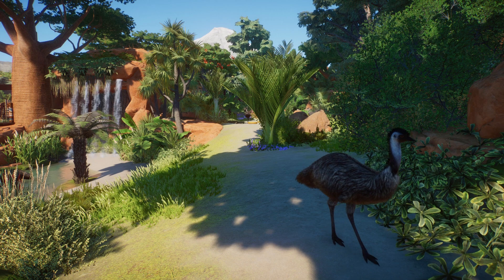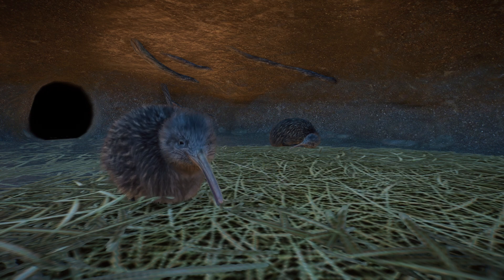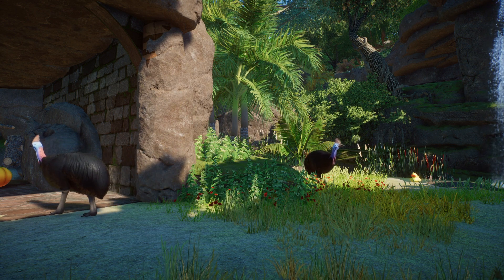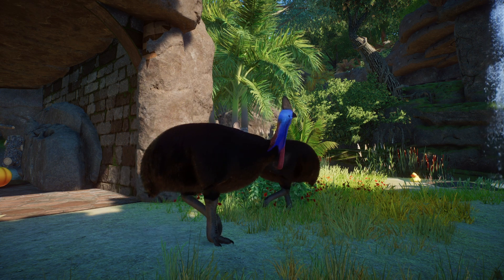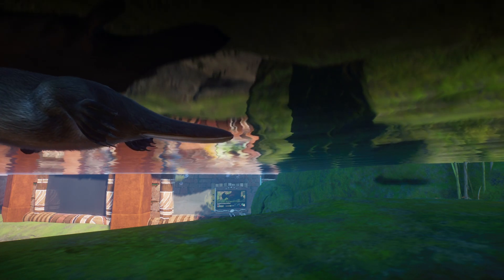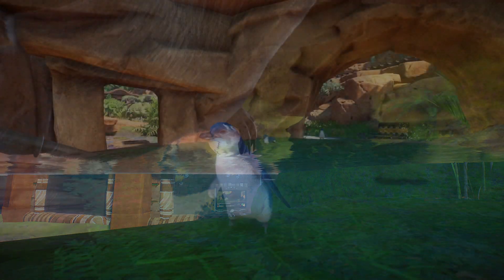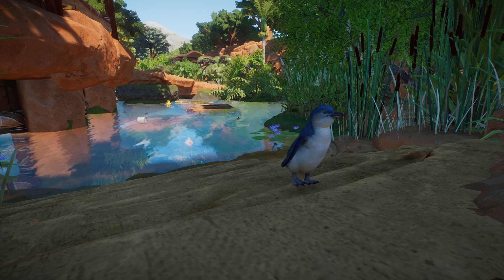Okay, enough talking about the old computer and the new computer. Let's talk about Australia and New Zealand. This section of the zoo is for all those animals and we've designed it to be one big oasis right in the middle of the Australian outback. I had a lot of fun building this section — it involved a lot of rock work, and I put a lot of those red Australian rocks all over the place. But you're probably done with me rambling, so let's just get on with the tour.